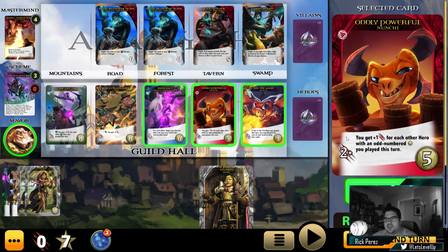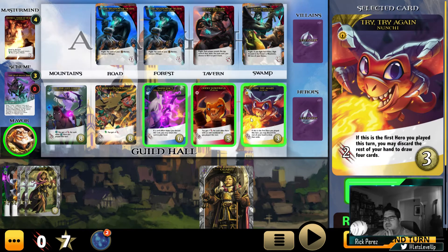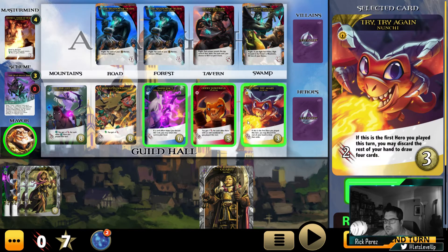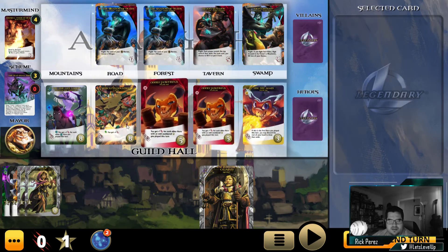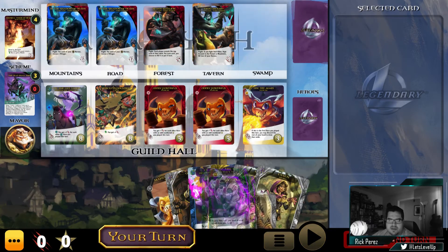You get plus one strike for each other hero with an odd coin cost you played this turn. Nunchi is odd — this is Deadpool's original mechanic. If this is the first hero you played this turn, you may discard the rest of your hand to draw four cards. Let's go ahead and get this. Oh man, another Oddly Powerful. We may have made a mistake not picking up Oddly Powerful earlier. But it's okay, let's see if we can make some stuff happen.